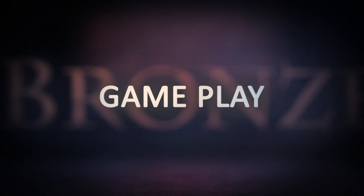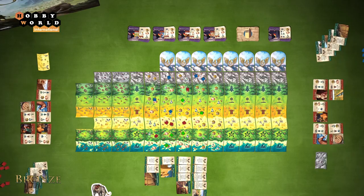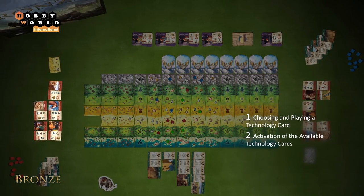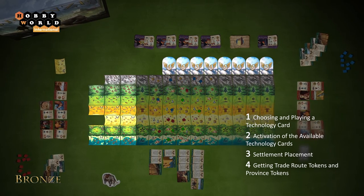A player's turn consists of four phases: first, technology card draw; second, activation of technology cards; third, settlement placement; fourth, trade routes and province.